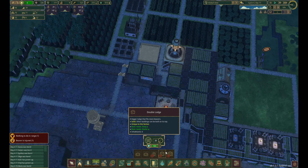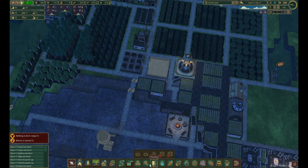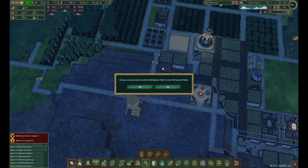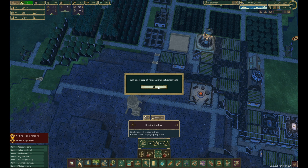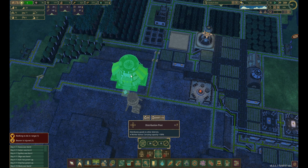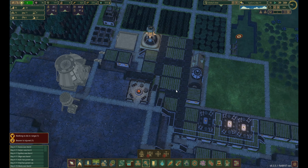Housing — a double lodge would be good, but a triple lodge would be better. But it is distribution — oh, not enough points. So we can't do that yet. We'll get that built right here.